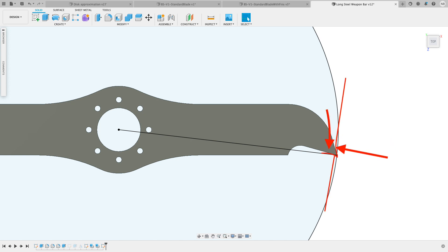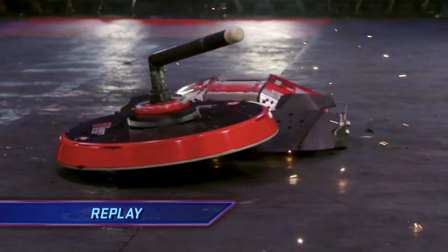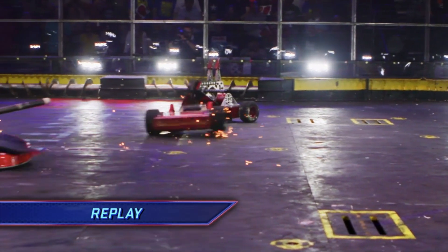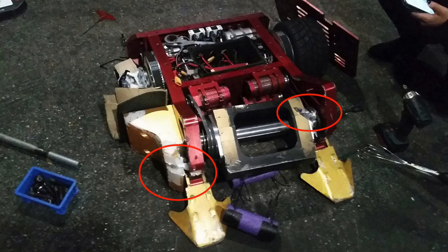When carving into armor, while the leading edge digs in and peels material away, the entire piece of armor deforms temporarily around the weapon pushing into it. After the weapon passes, it snaps back into shape. Tapering off the tooth on the trailing side allows the bar to get out of the way of this pushing material sooner, allowing us to cut deeper by putting less energy into temporarily deforming the armor and more energy into removing material.